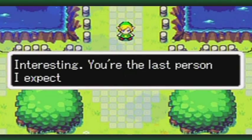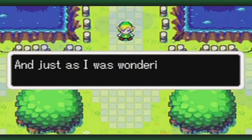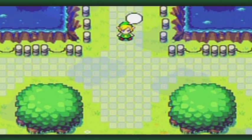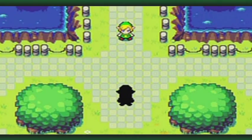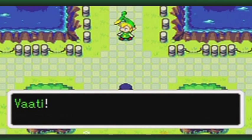It's very complicated to explain, but I really recommend that at this point in the game you get the first 22 kinstone fusions all up and ready to go. What is going on here? Interesting. You're the last person I expected to find here. And just as I was wondering who could be behind this, I find my old master. It's Vaati!